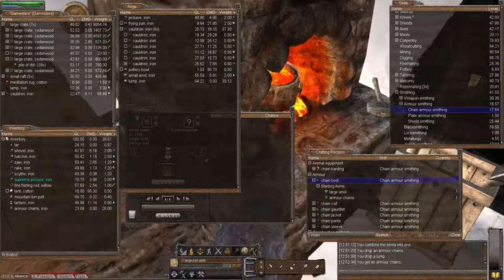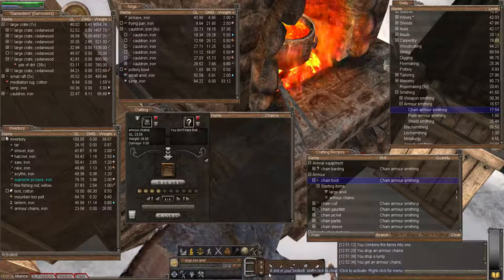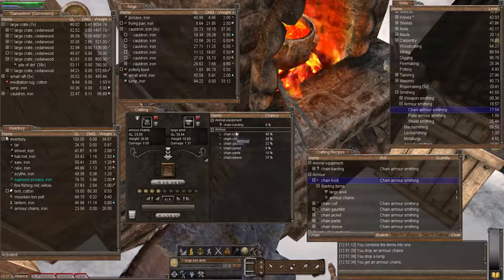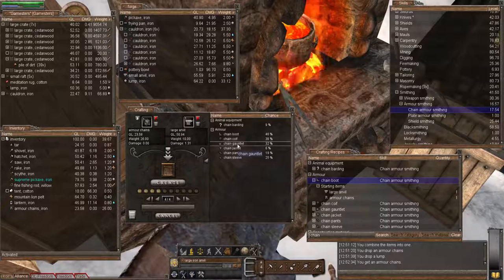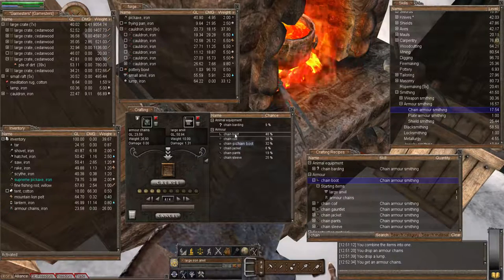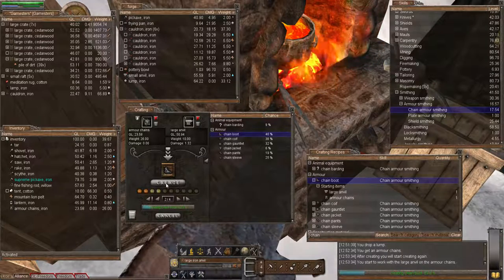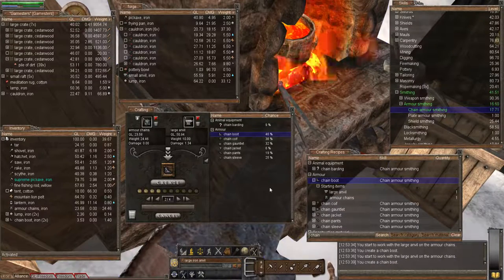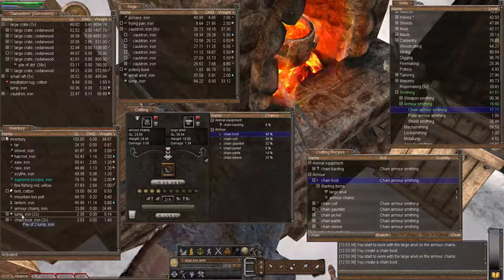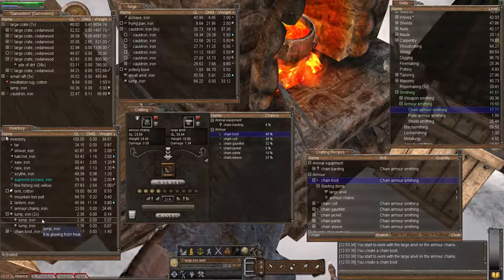Next we need to add the anvil. Let's move this up so it doesn't keep blocking. Here we can see the full list. I'll leave the jacket till last - look at that, that's going to be ridiculously hard to make. Here's the full set, but of course we're going to need two boots, two sleeves, and two gauntlets. Let's start with the easiest - the boot. I want two, so let's put that to two and create. Our skills are going up nicely and we're also getting smithing, which is nice. There are our two boots.